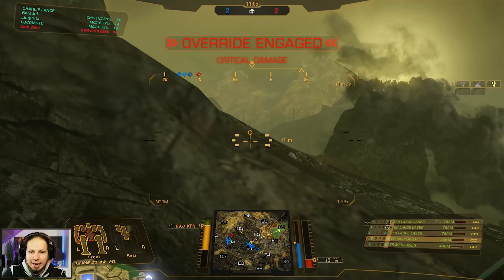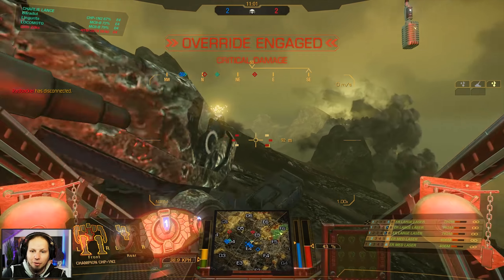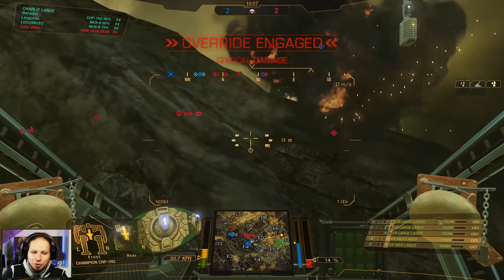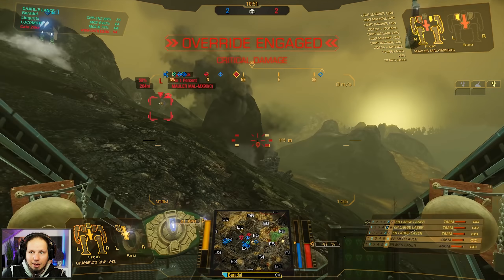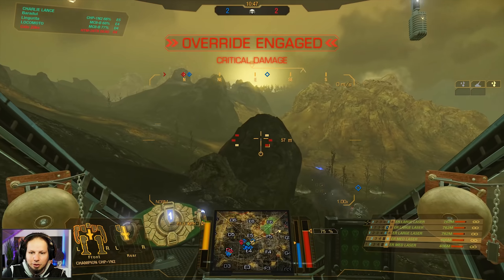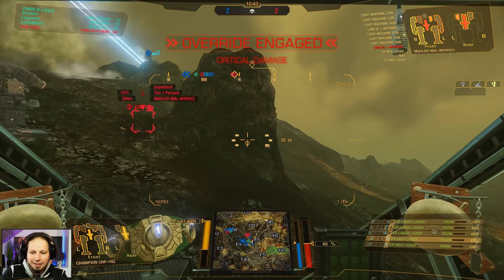Problem is that we are fighting on two flanks — that's not really beneficial to our overall game plan. I'm stuck. That is not good. We are in a peeking situation. One shot at a Mauler — go for it. The twist angle was done — I couldn't twist any further to get the damage on the point where I wanted it to be. That was bad.